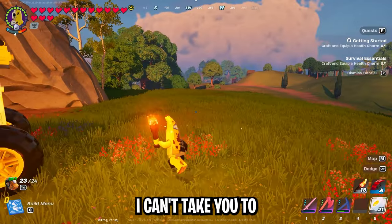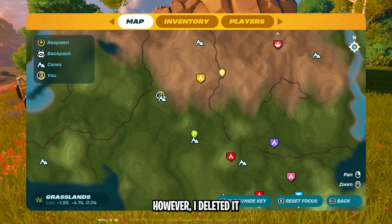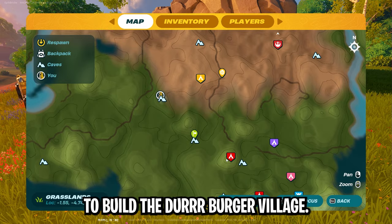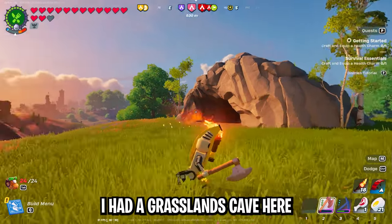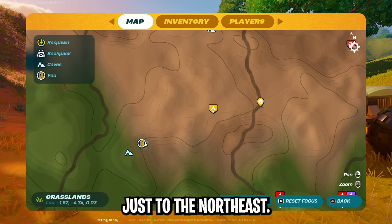Technically I can't take you to my original grasslands village because I deleted it. My original grasslands village used to be right here. I deleted it so I could get all the upgrade materials back and move them over here to build the Durrburger village. This was actually the perfect starting location because I had a grasslands cave right on the border to the dry valley. My original desert village is right up here just to the northeast.